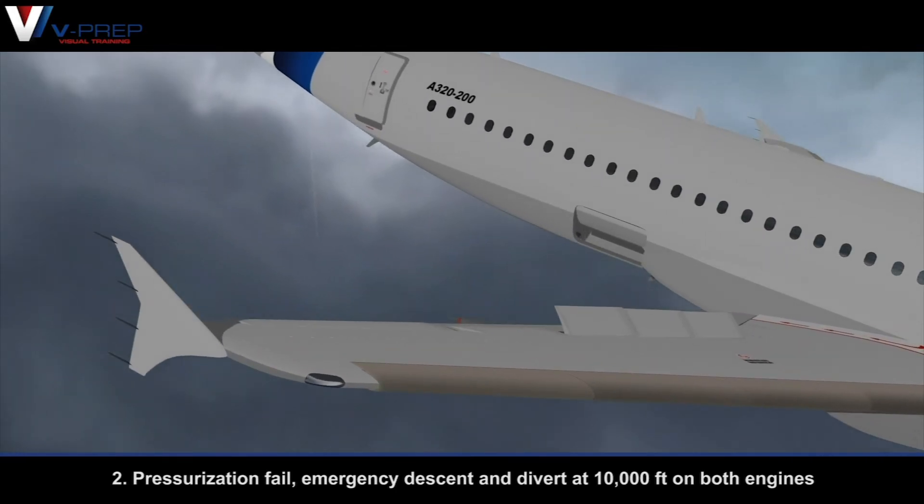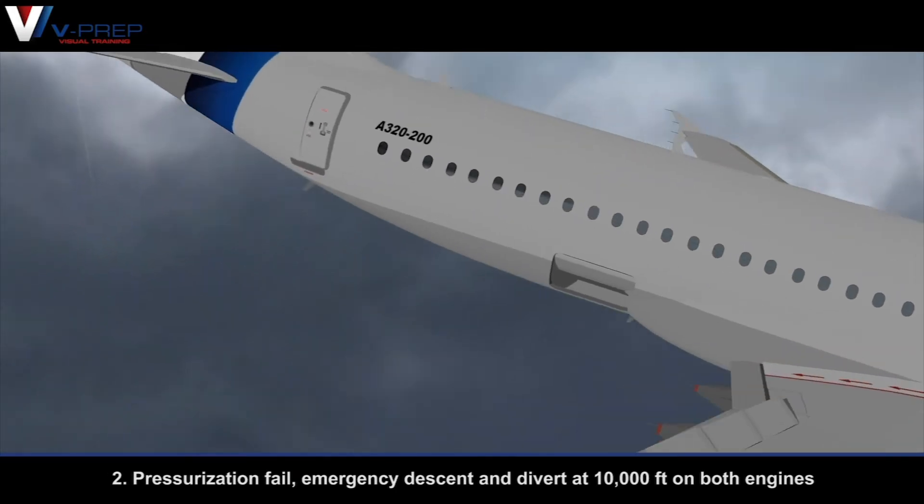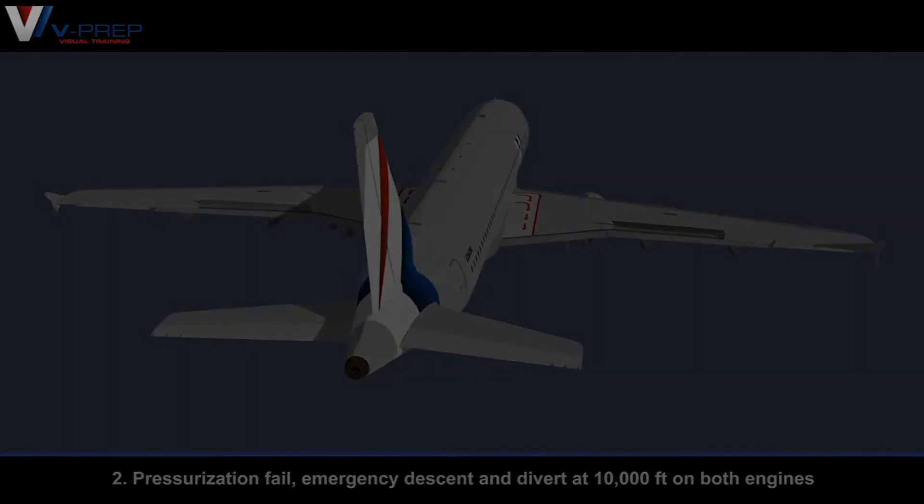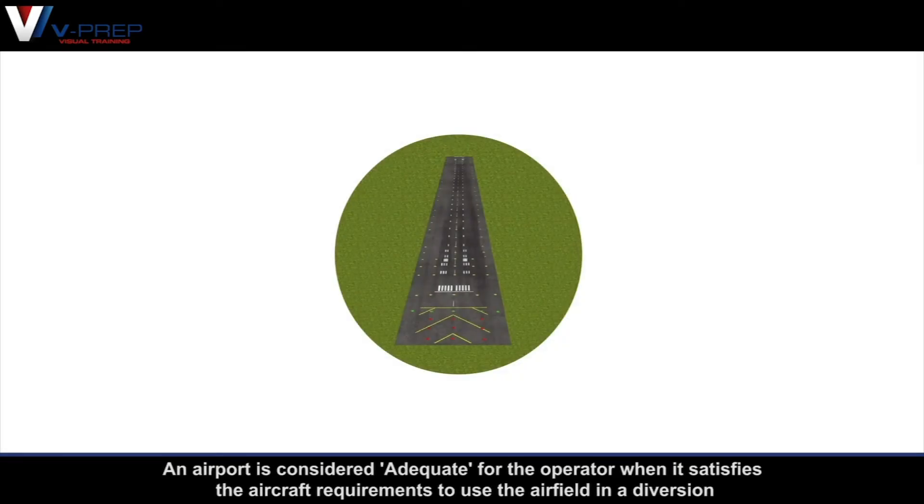— emergency descent and divert at 10,000 feet on both engines. A320 ETOPS Adequate Airport: An airport is considered adequate for the operator when it satisfies the aircraft requirements to use the airfield in a diversion.